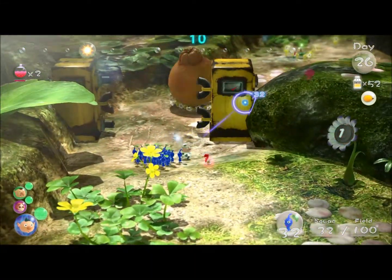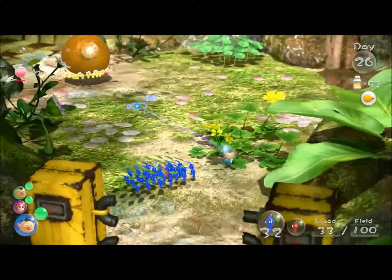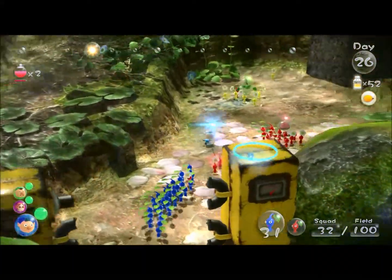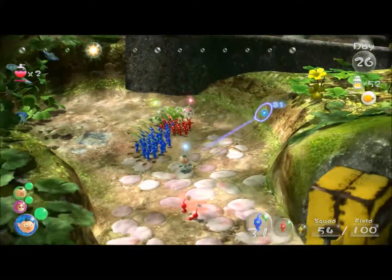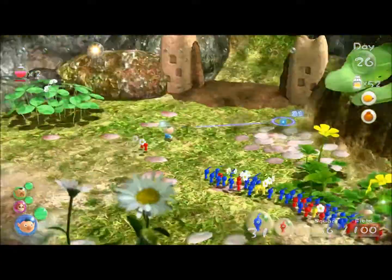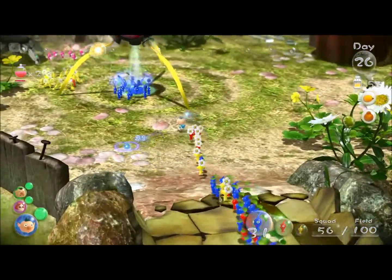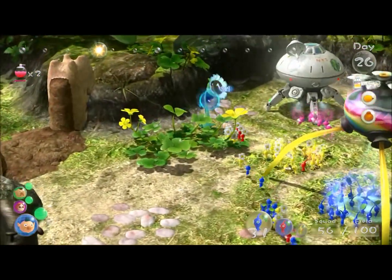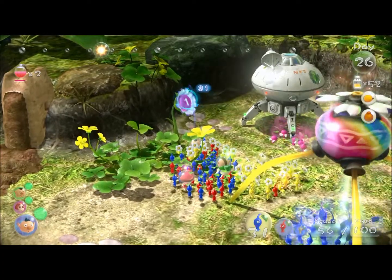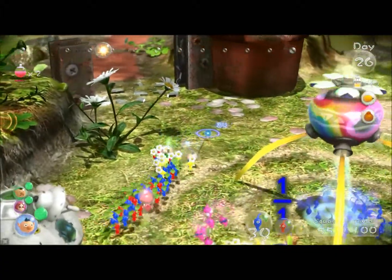Oh, and here comes the fruit! That's our last piece of fruit for this part, believe it or not. Garden of Hope is all cleared up. And wow, it's only a quarter of the way through the day — another very efficient day, surprising. Because it seems like wherever we were — Twilight something — was a really big pain in the ass. So that this went so smoothly was actually kind of a surprise.